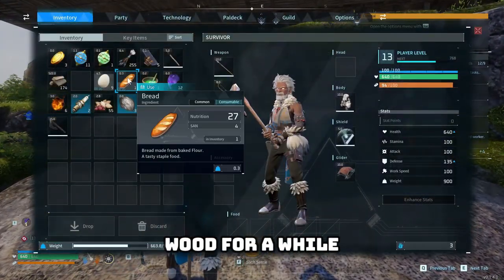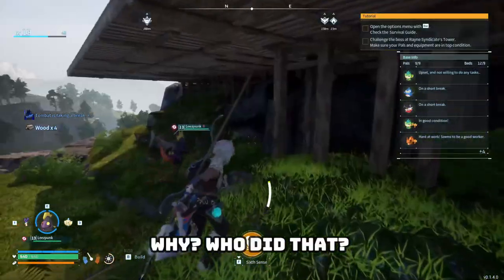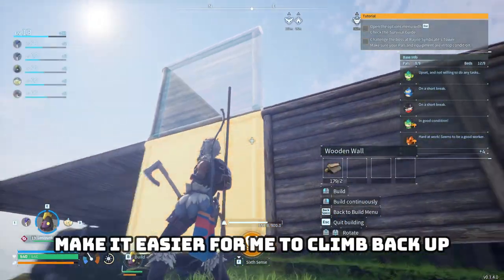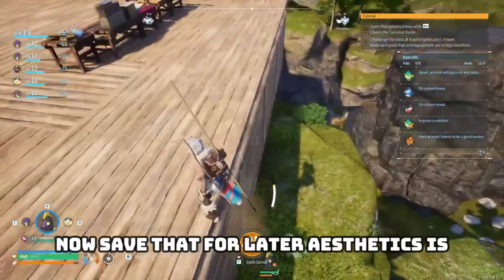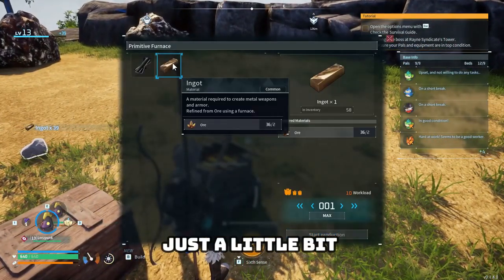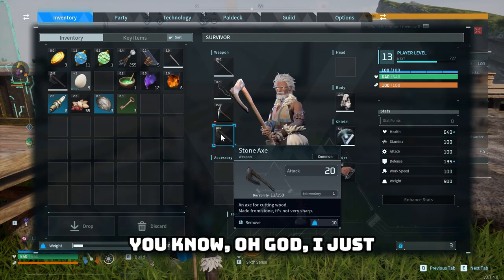I got 170 wood all by my lonesome with no pals to help. There's some wood on the ground — who did that? I put up a couple walls to make it easier to climb back up, a little janky but whatever — aesthetics are an endgame problem. We have 39 ingots in the box; always prioritize smelting ingots — ingots are life.